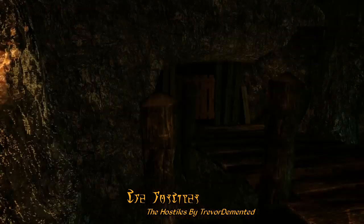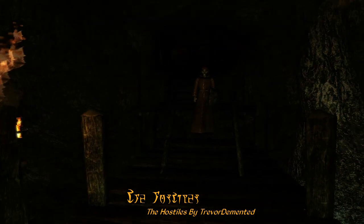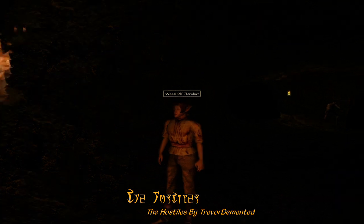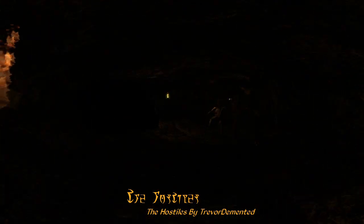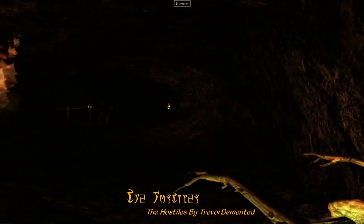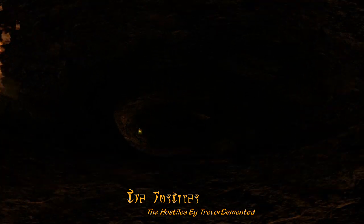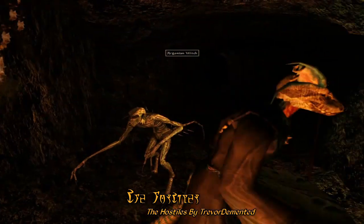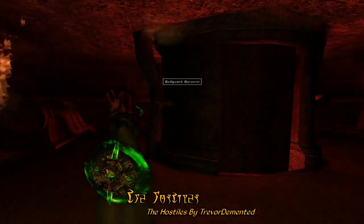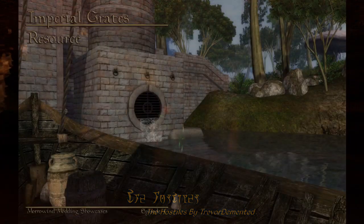You can also find them in various smuggler caves, creating more enemies for you to fight. In total, there are over 3,000 different variations of hostile NPCs you can encounter. It's recommended you use Wrye Mash for merging leveled lists, and you can find a link to that below. Not to mention, you can also find these hostile NPCs in ruins — it's like running into another adventurer.